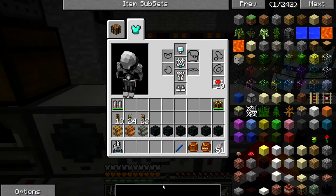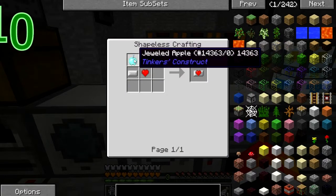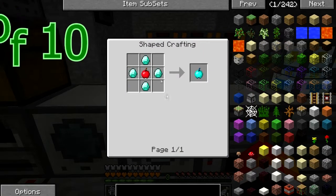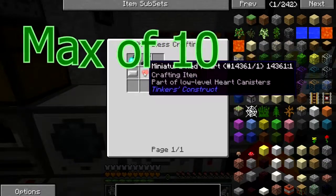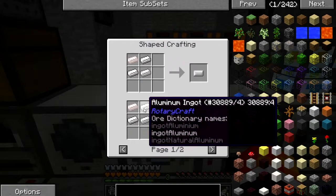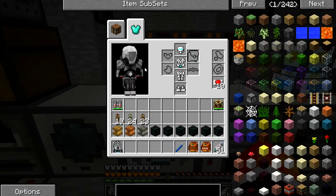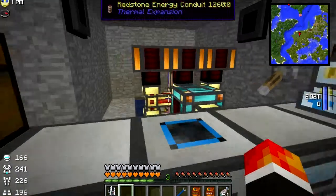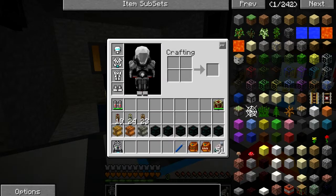If you look at my health, I have these yellowy-orange hearts from a heart canister, which is crafted like so: a gilded apple, which is four diamonds; necrotic bones dropped by wither skeletons; a miniature heart, which is randomly dropped by mobs; and an empty heart canister, which is either four aluminum or four tin and a bone. Over here, we have a resin energy cell, which is four empty casings surrounding the redstone energy cell.